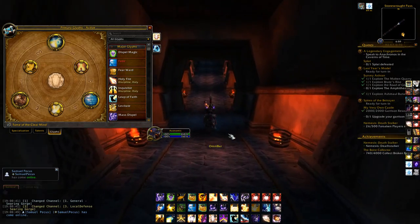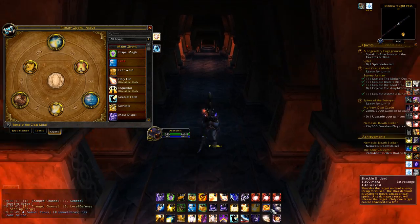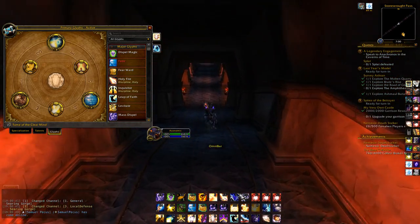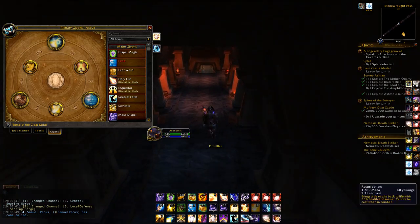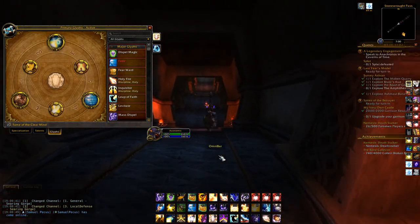At low ratings especially, you can think about when to use your Fear, Fear Warding effectively, and when to use your Silence, when to grip. You have more time to think about decisions because you're pretty much always going to be ahead.